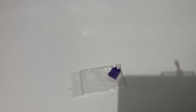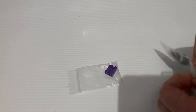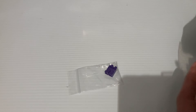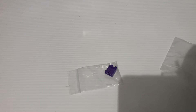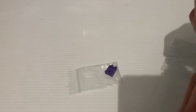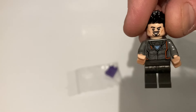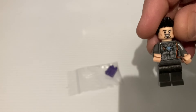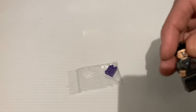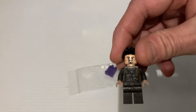This right here is the Bricktober Tony Stark. Let's see if I can get this little Ziploc baggy open. He's supposed to be in good shape — this was the cheapest one on BrickLink. He's in good shape. You see he's got the jumpsuit from Infinity War that he wore in Infinity War. This was in the Bricktober pack. The Bricktober was four figs, and they were available with Toys R Us if I'm not mistaken.